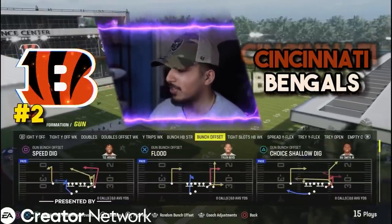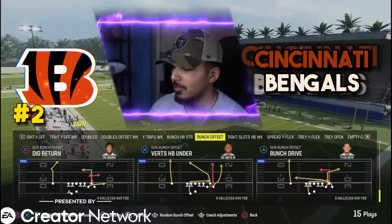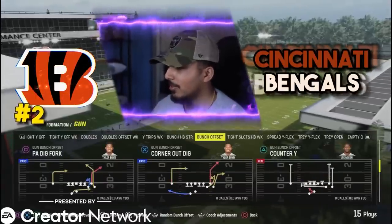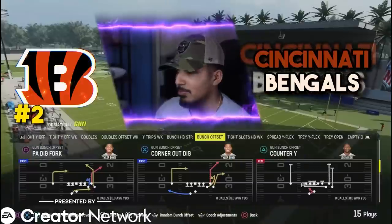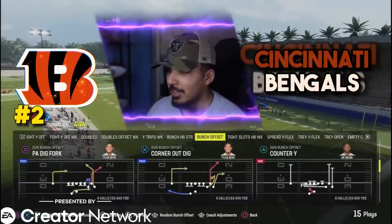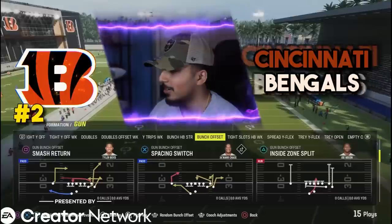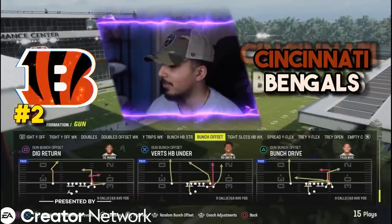In bunch offset now you can block your tight end — you heard that right. I'm going to make a video on that soon. You're going to be able to block your tight end and it has the same plays. They added this corner out dig — it's another corner out, but you can block your tight end, quick hike and roll out — so many nice setups to that play. You got PA dig fork, nice cover two beater, potentially cover three beater. We'll have to see how the zones play this year. Inside zone splits, smash return, flood, and a little bit of speed dig verticals.